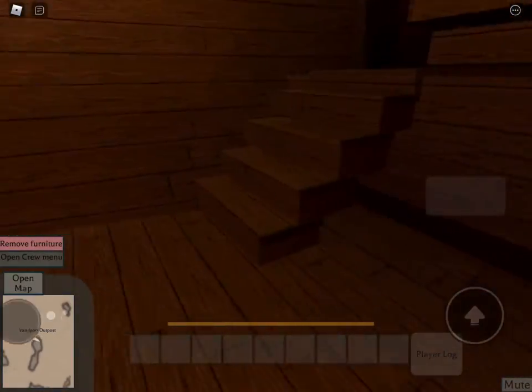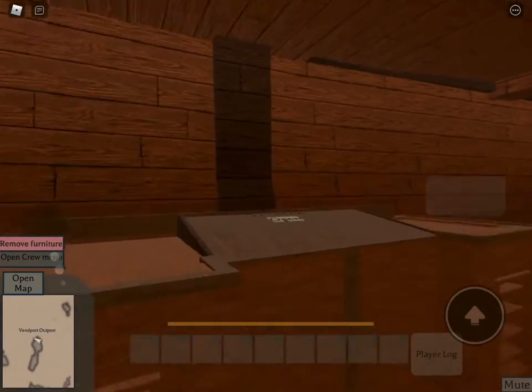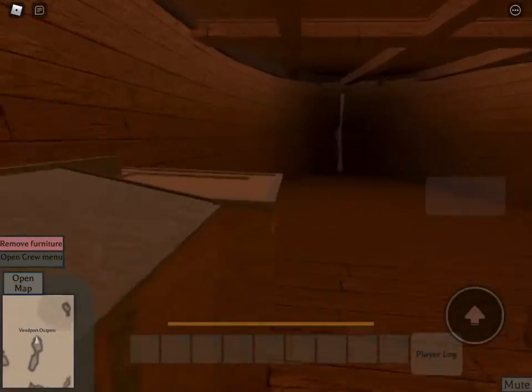Down here you will have your furnace, but it is not necessary because you can buy iron directly. You need a crafting bench and you need a wood cutting station. I just have a light in here because it gets dark.